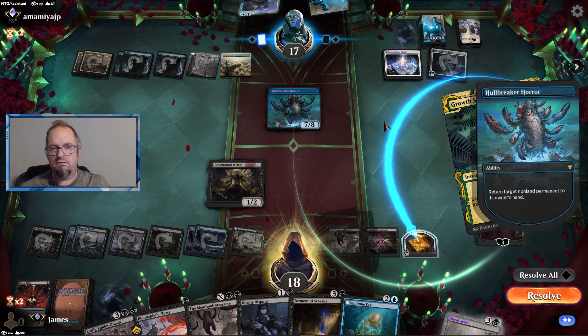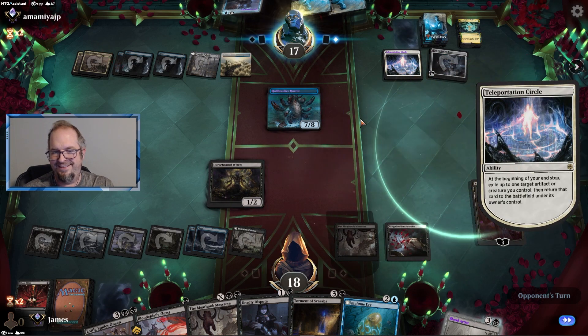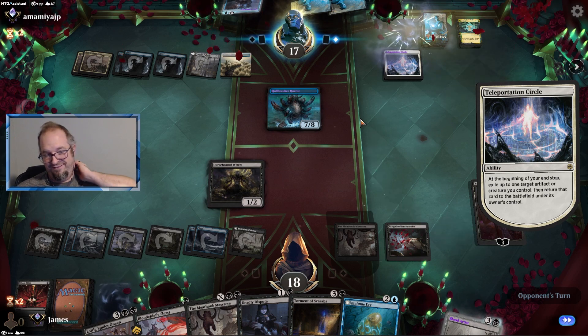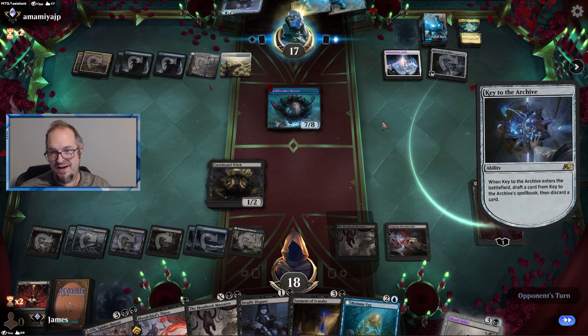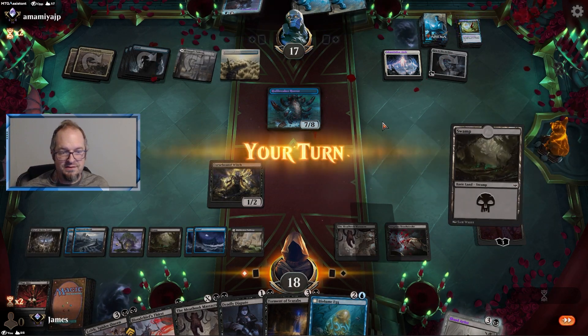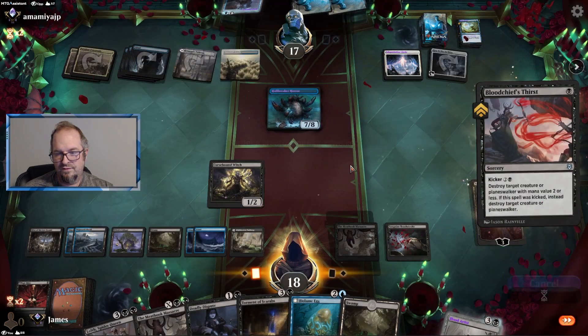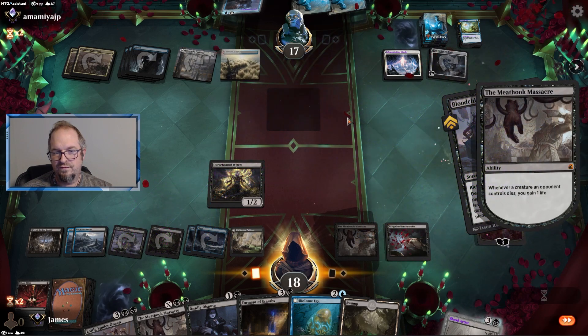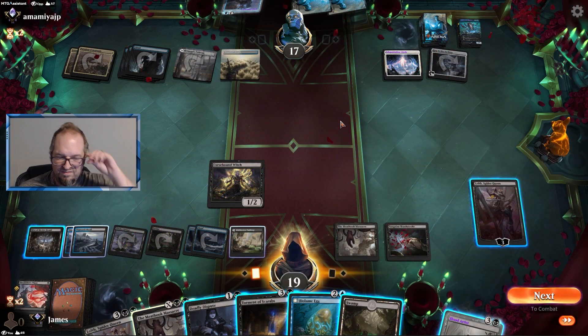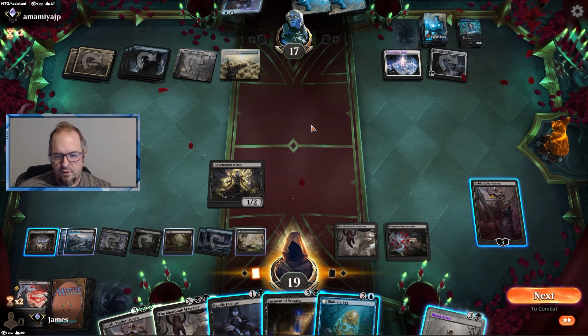They're going to regret that — I don't think they can stop me. They only have one mana right — it's dead. We'll just double Blood Chief's Thirst here. 1, 2, 3, 4, 5 mana — let's put a Torment of Scarabs on them. I can also play a Blood Artist — I could have played that to get one extra life. Let's draw a card here, we're just going to outvalue them hard. I think Torment first. Although if I Deadly Dispute it costs me two and I can Torment as well.